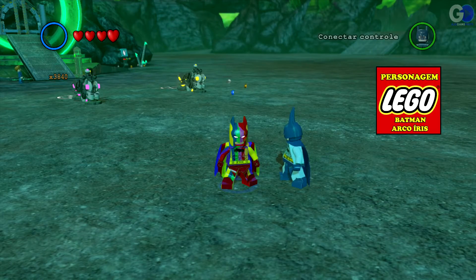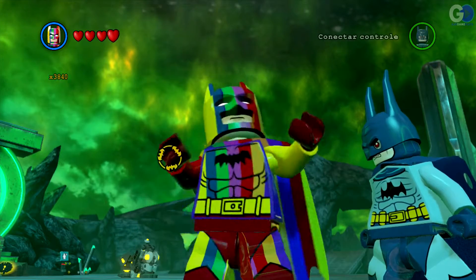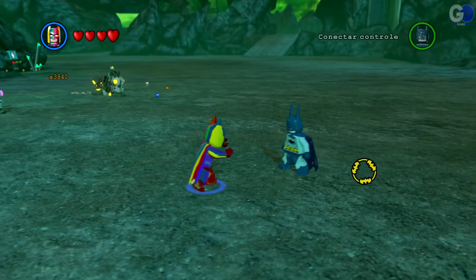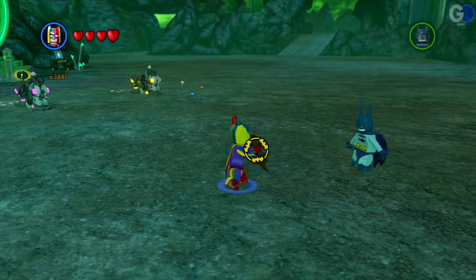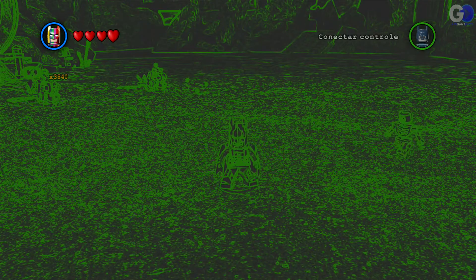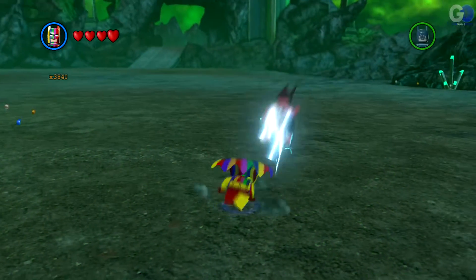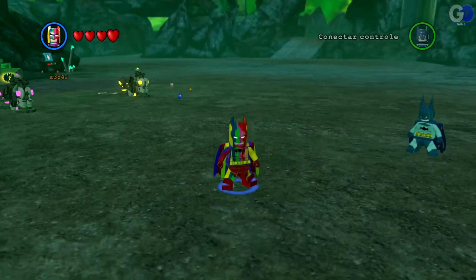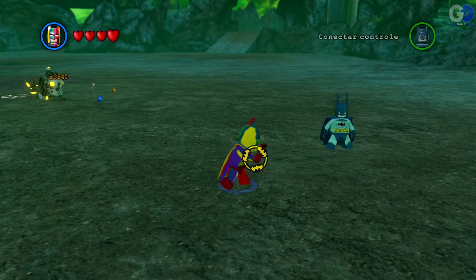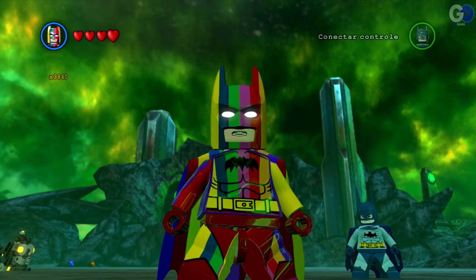Próximo Batman arco-íris. Dá pra ver por quê — todo coloridinho. Tem um batarangue também. Ele solta igual o outro Batman lá. Legal, solta. Colorido ainda. Tem um sensor verde também. Dá o mesmo soquinho no chão igual todos eles. Mas isso aqui dá um raio também. E só tem isso. Legal, muito bonito. Vamos para o próximo.